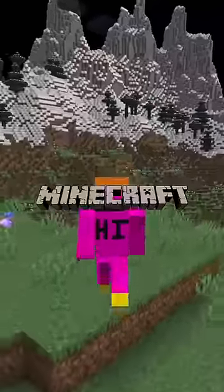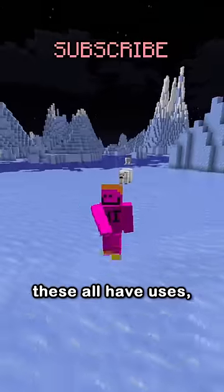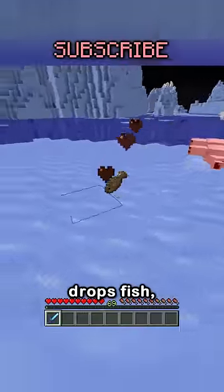What's the most forgotten mob in Minecraft? Maybe the silverfish, panda, or polar bear — but these all have uses. The silverfish protects the end portal, the panda drops bamboo, and the polar bear drops fish.